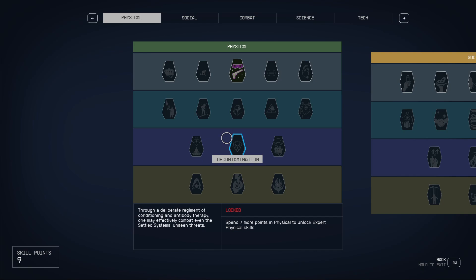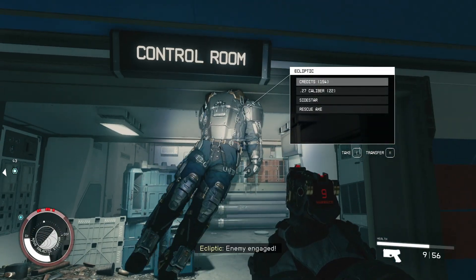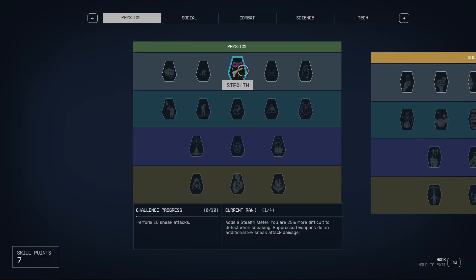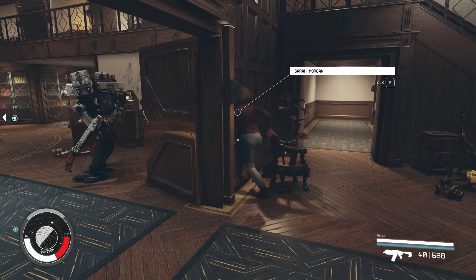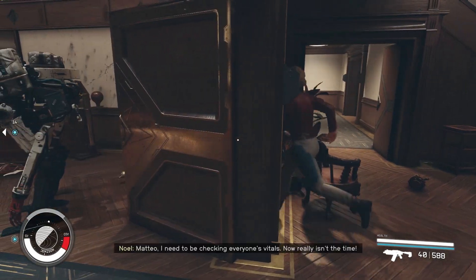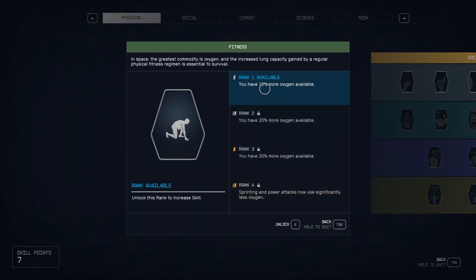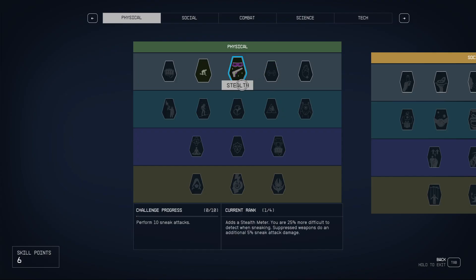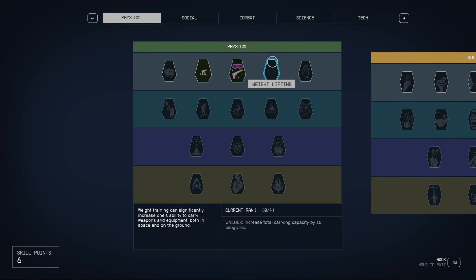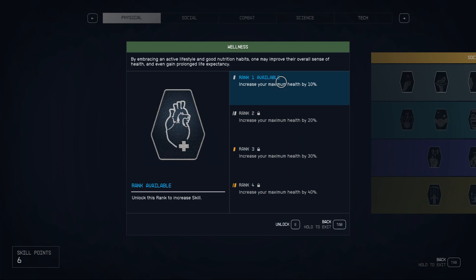Next build is Space Samurai. You will have the Ronin background, which gives you Stealth, Scavenging, and Dueling. This build is all about sneaking up behind your targets, killing the first targets with stealth attacks using your melee weapon, and then going into full melee combat — dealing with enemies using your sword, knife, axe, or whatever melee weapon you've got. For Physical skills, Fitness is a nice pick because you'll be running a lot in battles. When you're playing with ranged weapons you can hide behind boxes, but with melee you want to run into your targets, so you need lots of oxygen. Wellness is also important — when you're running into targets you'll take a lot of damage, so you need to be able to absorb it.